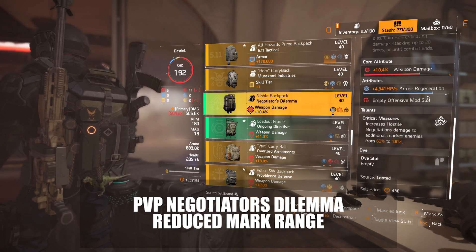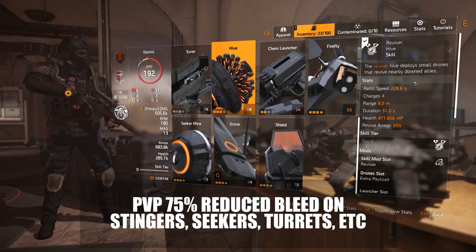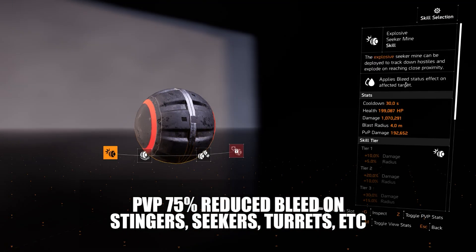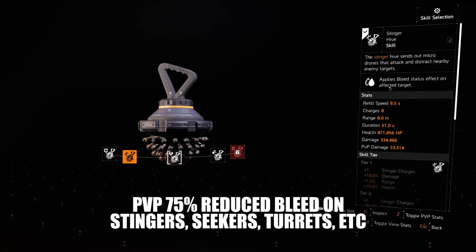Negotiator's Dilemma has reduced mark damage in PvP. There's going to be reduced bleed damage on Stinger, Seeker, and Turrets by 75%, but they will increase their damage by 75%, so you won't get one-shot and then bleed to death — but it's still going to hurt a lot.